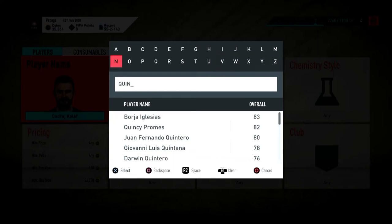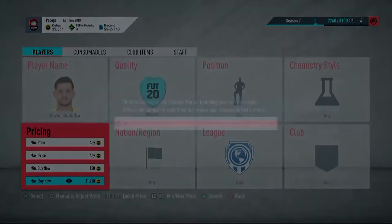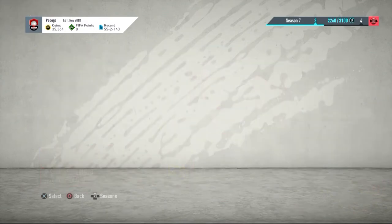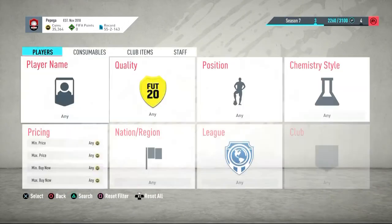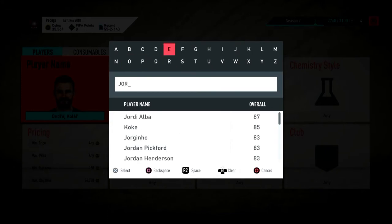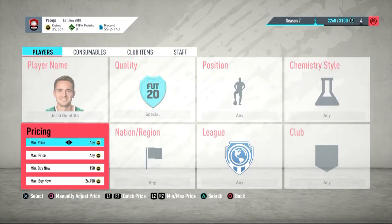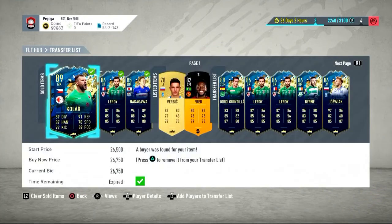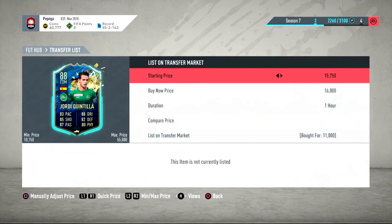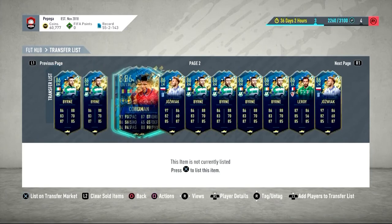Next one is Quintilla. Hard to find — let me try searching 'Geordie Quintilla.' These random cards are so hard to find. Geordie is 68 rated normally. He's going for about 22.5k to 23.5k — I'll go 23k on him. We've only got one of him so we might as well maximize the profit. Everything is selling pretty easily.